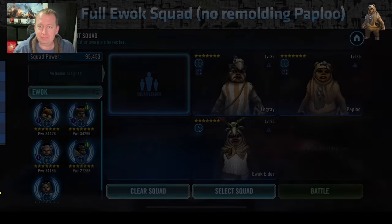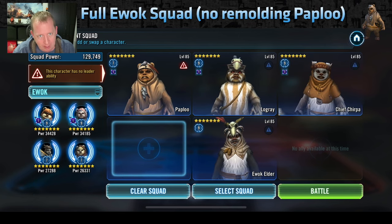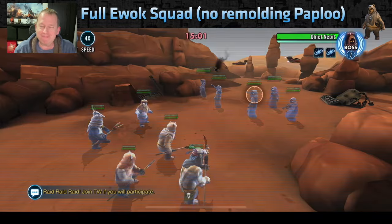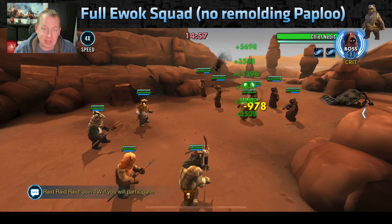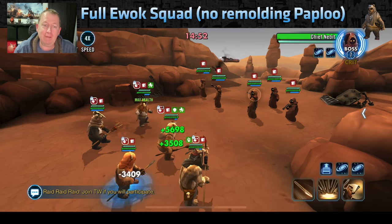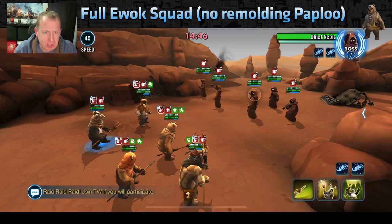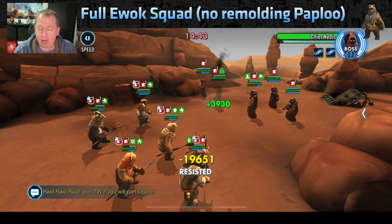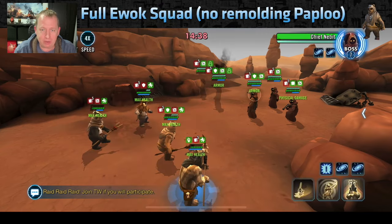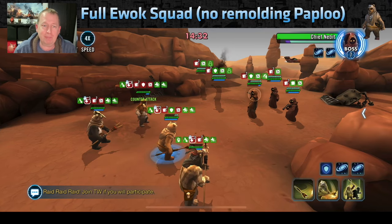Now let's look at the full squad of Ewoks. My apologies — I know I have relic 9 murder bears, they're my passion squad. How does this work with a full squad? Same as with Paploo solo, except I did not remod him here, so I have high speed — which is why he went first — and very high health, which is a big danger. The strategy is the same: avoid speed, avoid anything that gives you speed.